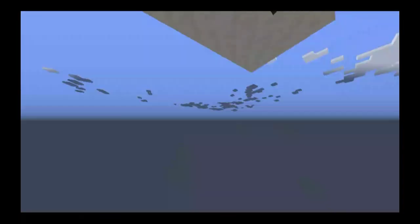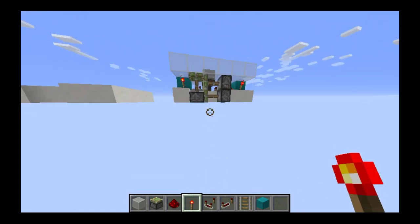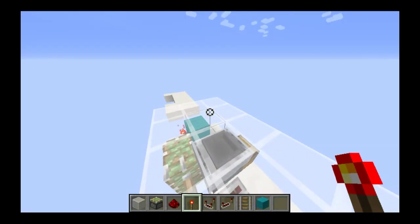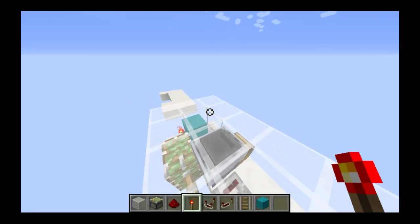So if you stand on this block right here and throw an item into that hopper minecart, you'll get pitched down into your base — or in my case, the void. In this situation, these blocks would be your floor, but you can also have them be a hillside or anything you want them to be. It does not matter.